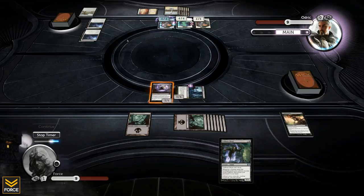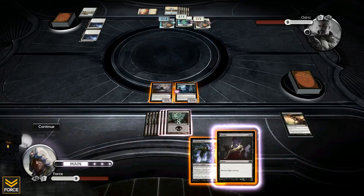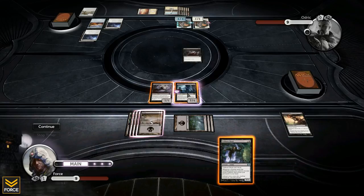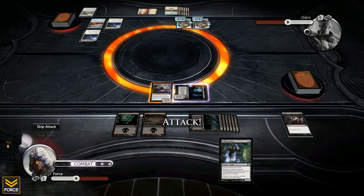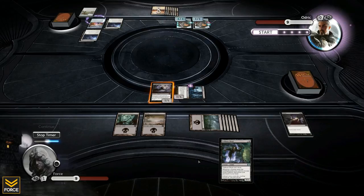He hits me for four with the flying creature, bringing me down to nine. The problem for him is I'm just going to petrify the flyer next turn. I destroy his 4/4 and put a petrification counter on the 1/1, so now he's got two creatures that can't attack. They can still block, so swinging with my 1/1 right now isn't going to work.